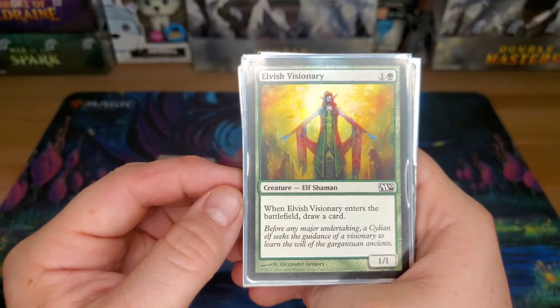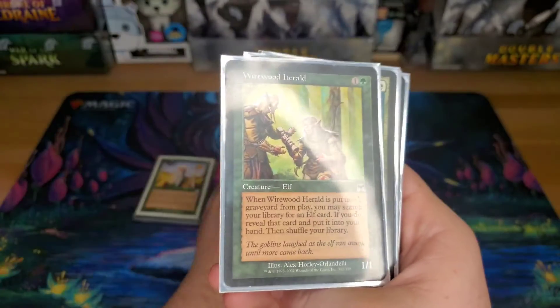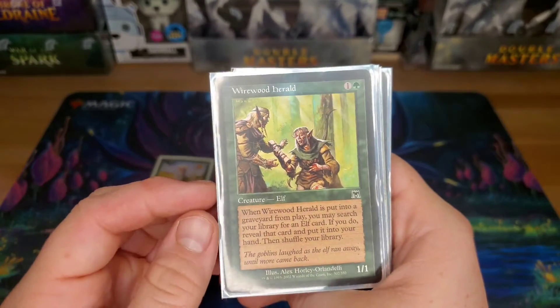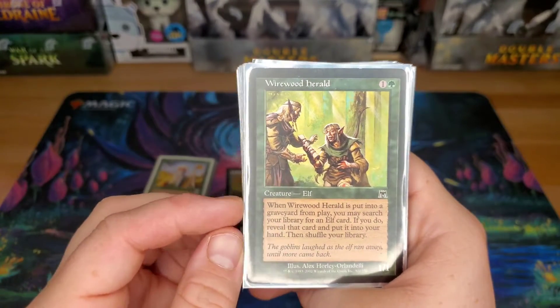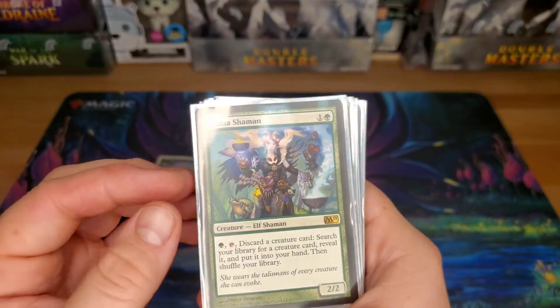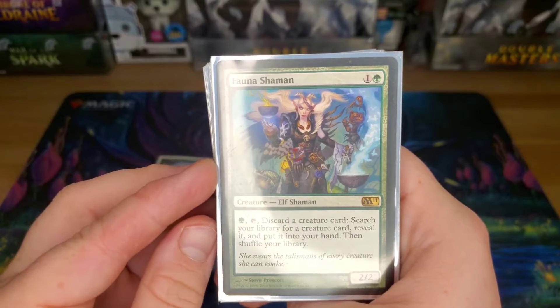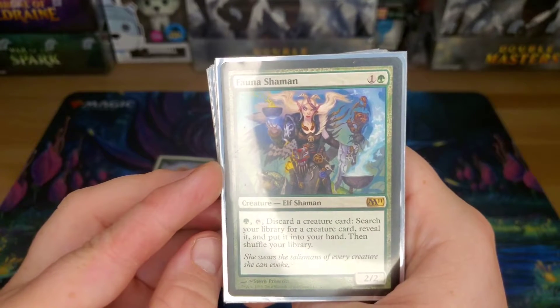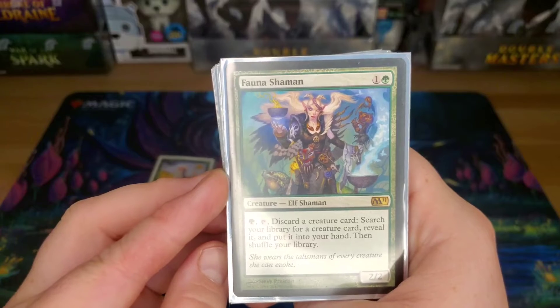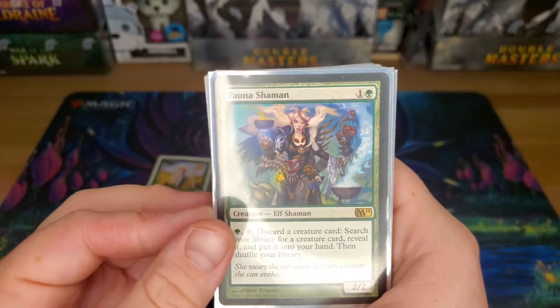Elvish Visionary — a 1/1 for two, but when it comes in, you get to draw a card. Wirewood Herald — when it dies, you look for an elf card, reveal it, and put it into your hand. Fauna Shaman — basically letting you discard one creature and search your library for a better one. Usually the first thing I'm going for is Elvish Piper if I don't have it.